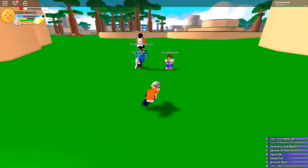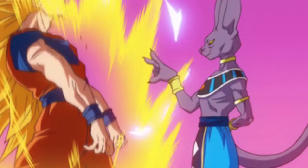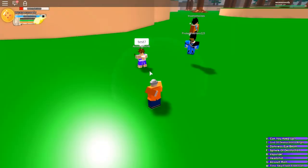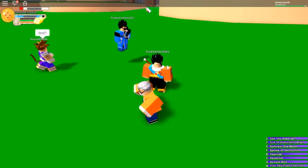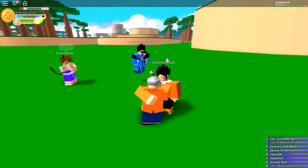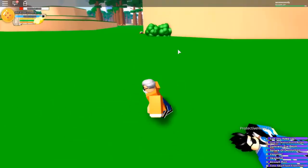The next move we have is Headshot — really OP, it does like 1900 damage and it looks insanely good. Let's do it on this guy — look, you just flick your opponent away. Look how much damage that did — a lot, it took half his HP. That's good.